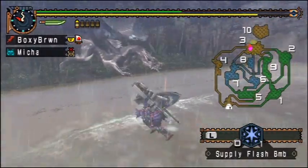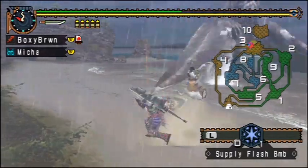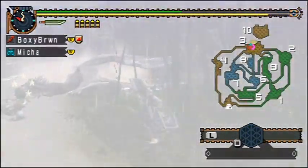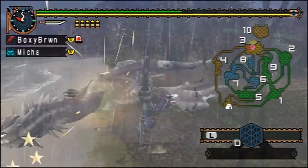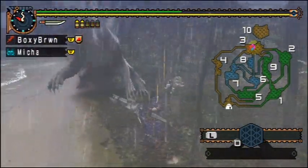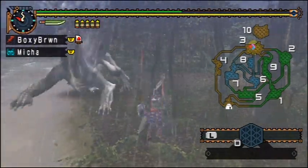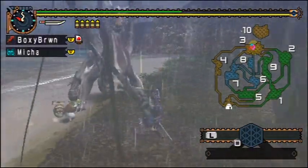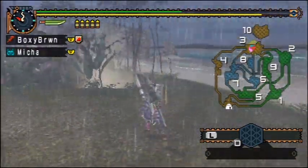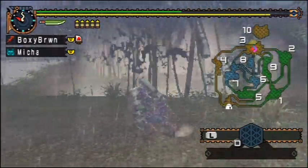The whole 'ignores armor' thing is massive. You're on the ground now. You basically bounce off of a lot of parts on the Daora, so that's another reason why I prefer not to just stick to stabbing. I mean, if I had a hammer or a greatsword, you'd just focus on charged attacks as always.